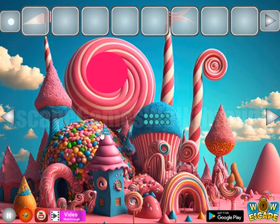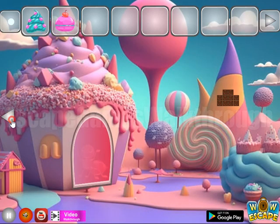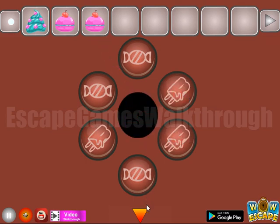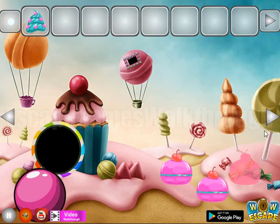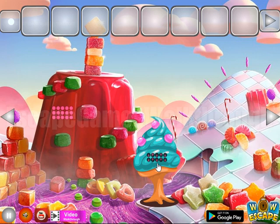Then we can get the round rainbow candy to go further to the second part. In this part, let's go to the right — here is a Turkish cream with dots, another apple pie or something like that, and a hint. We can see three sweets and three ice creams like that.